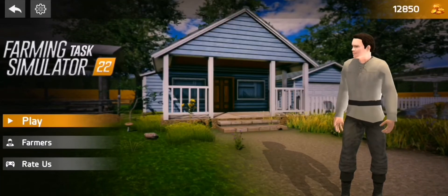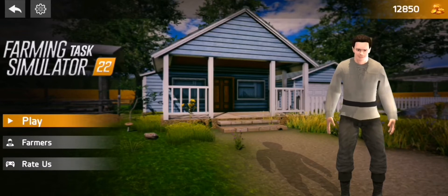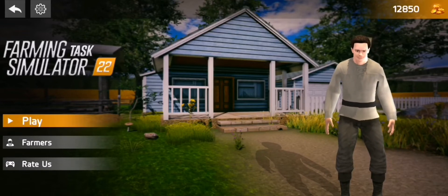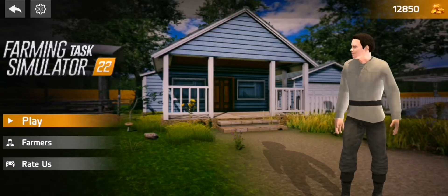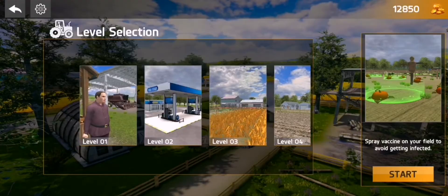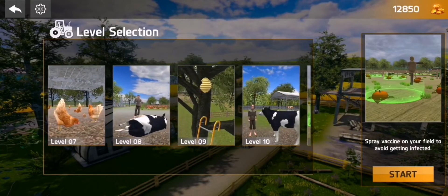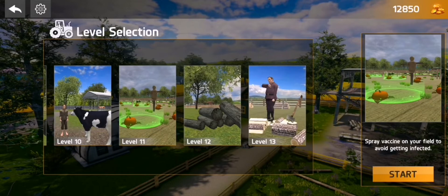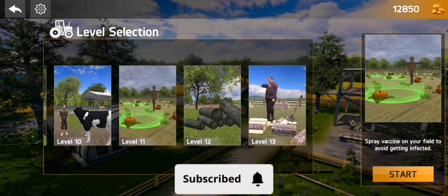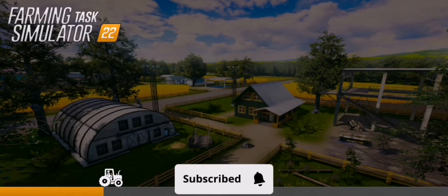Hi, it's Usain again farming Task Simulator 22. We are gonna do the 11th level together. Let's see what's prepared for us — at level 11 we should spray vaccine on our field to avoid getting infected, so let's survive our products.